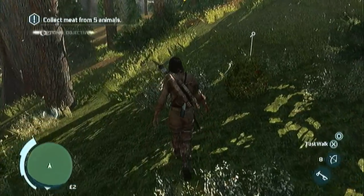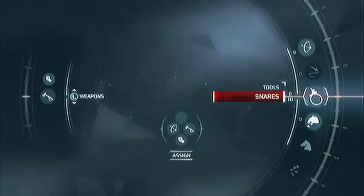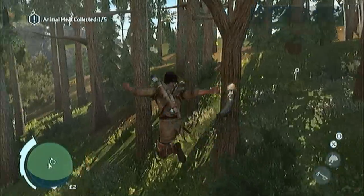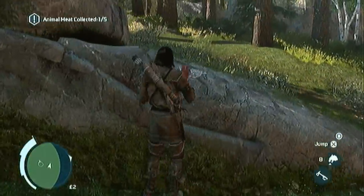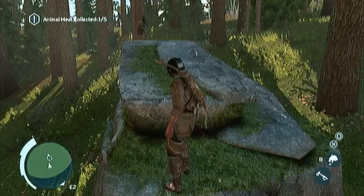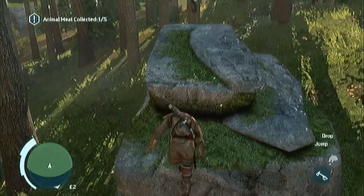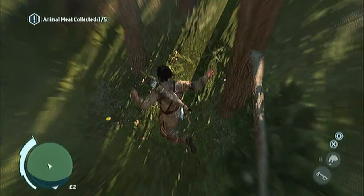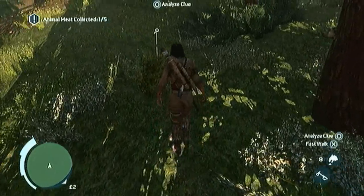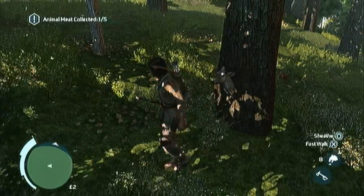It took several tries to get the snare and bait to work — I tried again here and for whatever reason it didn't work. That was a bit of a fail. I didn't get the air assassination there. And there's a deer inside of a tree — can't kill it though. All you can do is twirl your tomahawk at it, apparently.